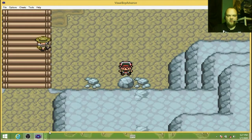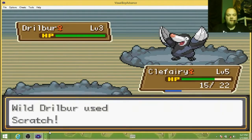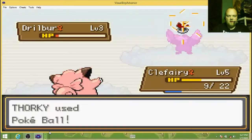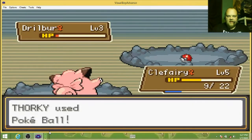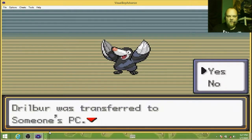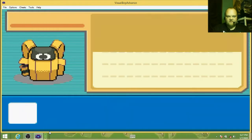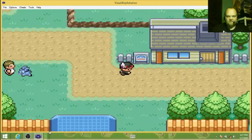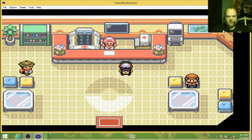You have Soundproof. A Drillbur now? So many Pokemon here! Stay! Yes! Oh wait, I have an Escape Rope. I'm an idiot. Escape Rope — back to the city, heal my Pokemon.